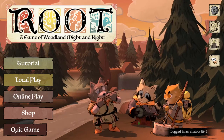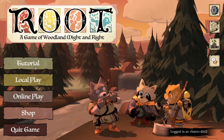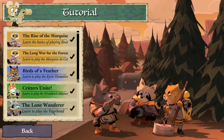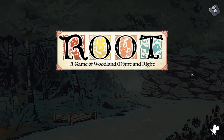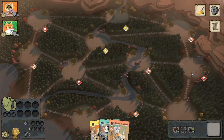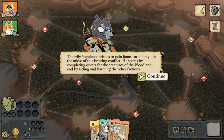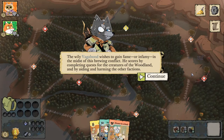Hello everyone and welcome back to the channel. In this video we are going to play through another Root tutorial, this time for the Vagabond. The Wily Vagabond wishes to gain fame or infamy in the midst of this brewing conflict. He scores by completing quests for the creatures of the woodland and by aiding and harming the other factions.